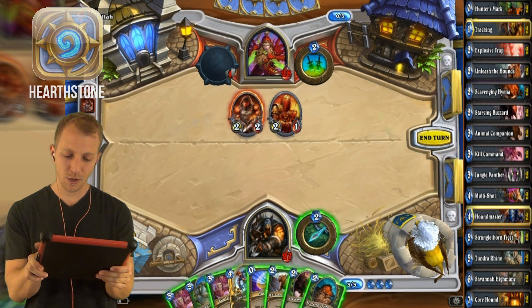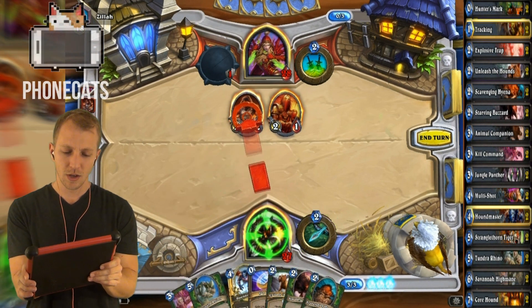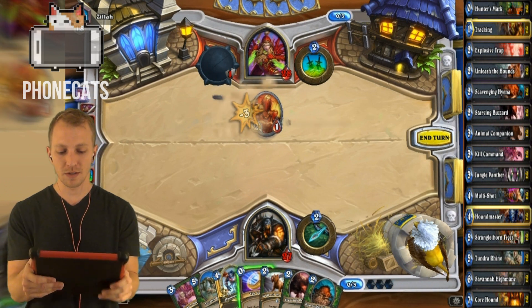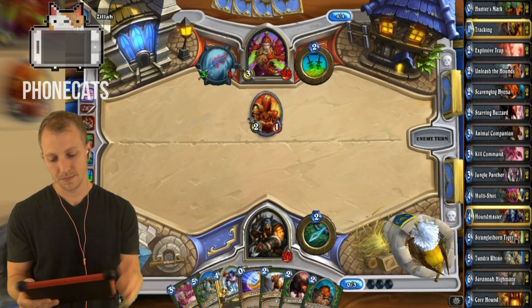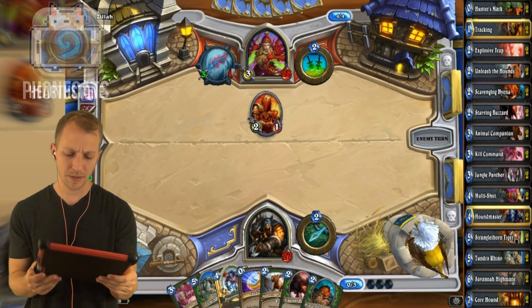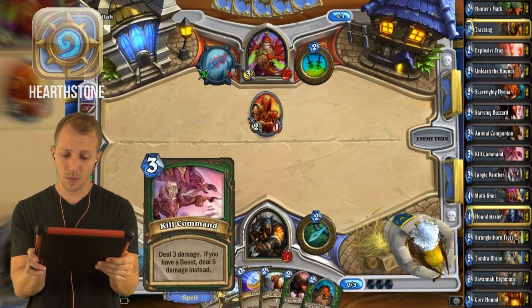Oh my god. Let's just kill one with a Kill Command — we'll kill the 2-2. But that's giving him card advantage, because he's just hurting me right now. But I wanted to stop the bleeding. Looking at my hand, I really don't know what else I could have done.